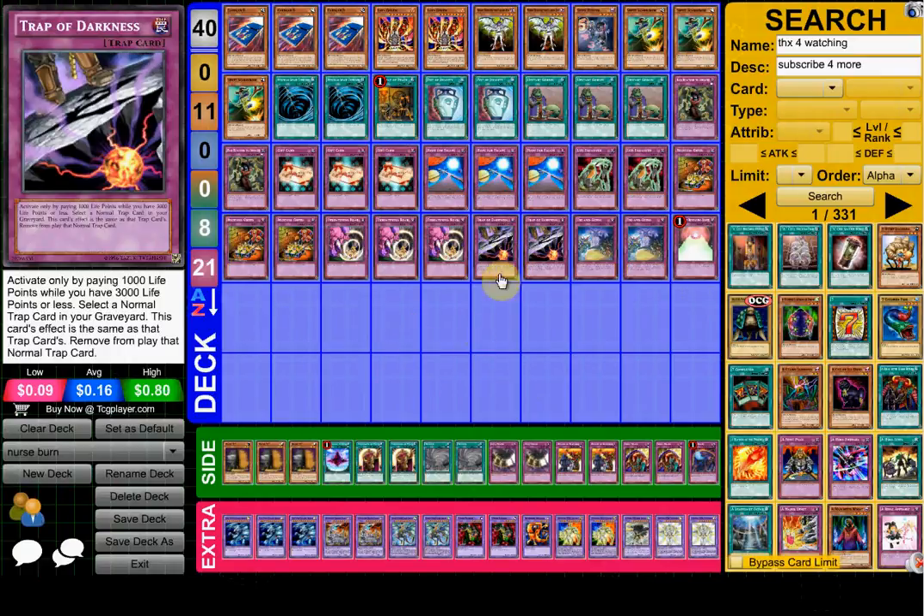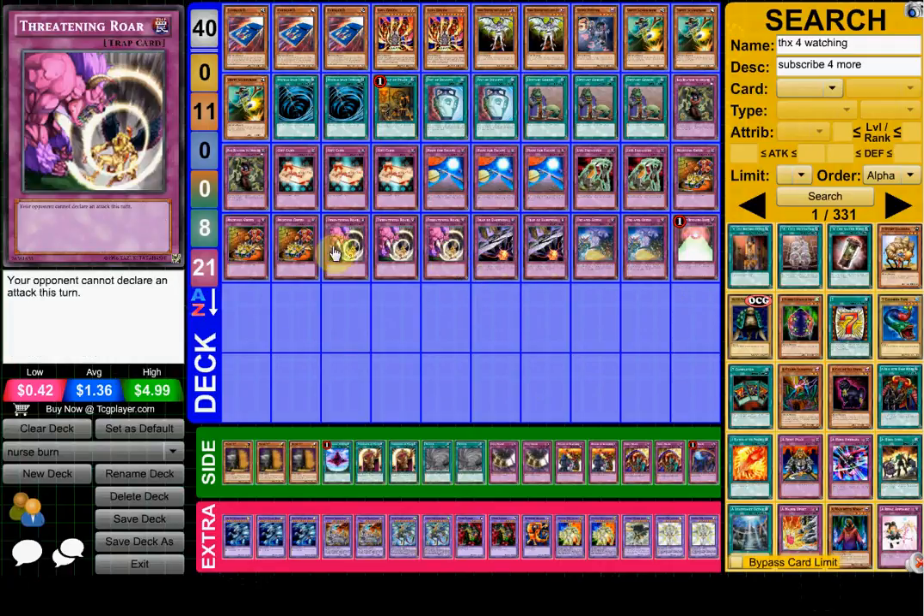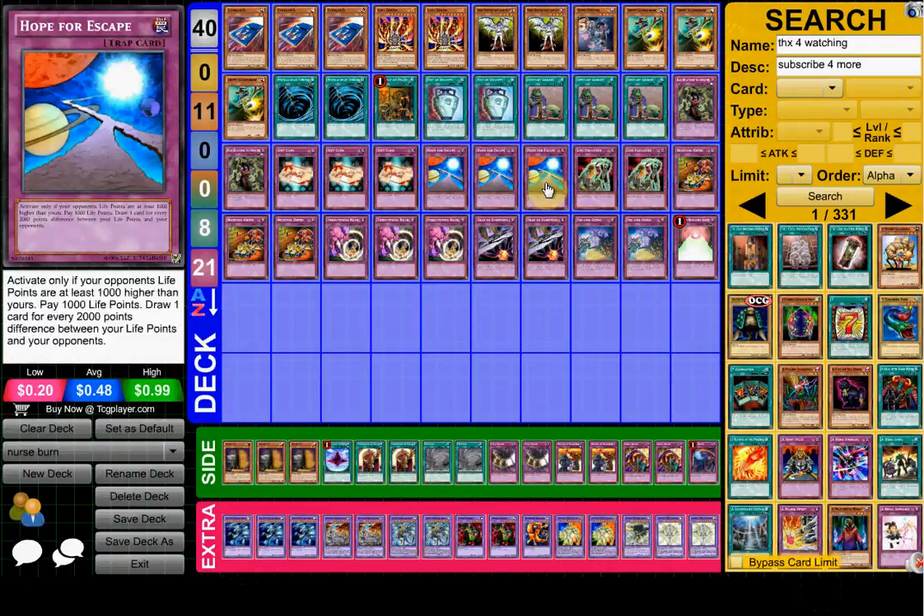Going on to Trap of Darkness — you activate by paying 1,000 life points while you have 3,000 life points or less. This is pretty easy to pull off because all you have to do is just take attacks. Then you select a Trap card in your Graveyard, banish it, and its effect becomes the same as that card. So you can use this for a lot of stuff — you can even use it on Threatening Roar, Reckless Greed, Gift Card — all the possibilities.